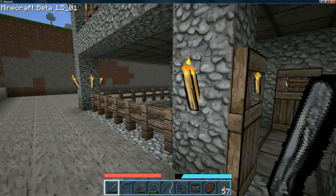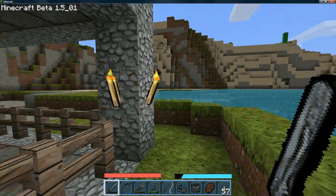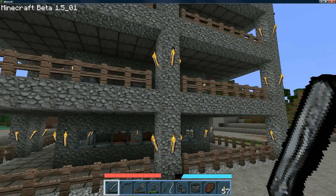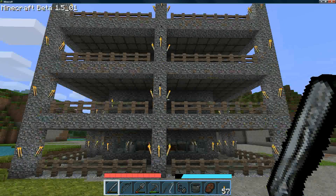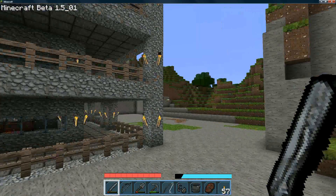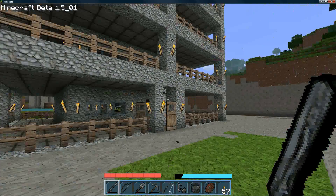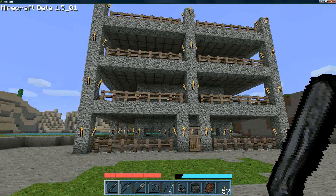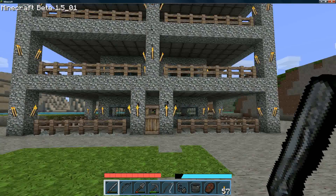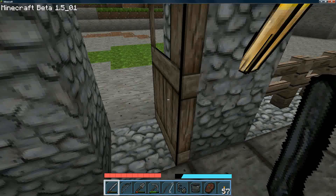Let's come out here and have a look at what the house looks like from the outside. So this is basically the house — it's fairly large, but I think it does the job quite nicely. I've got a back door as well, a back entrance. I like everything to be symmetrical, so it looks the same from all sides with these back and front entrances.